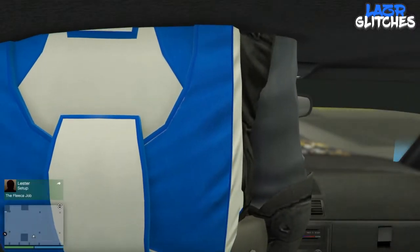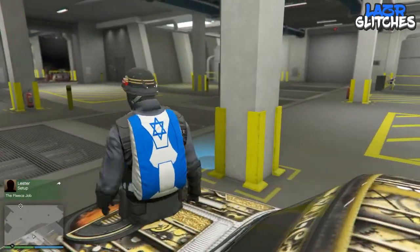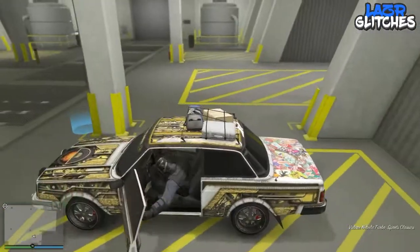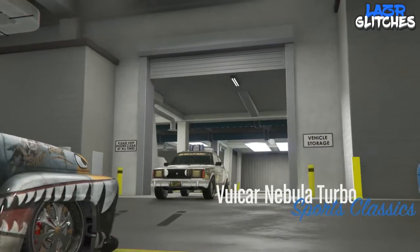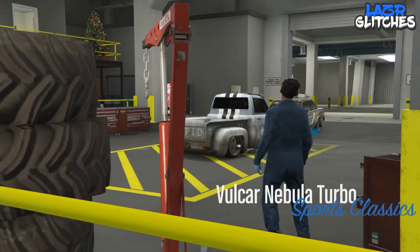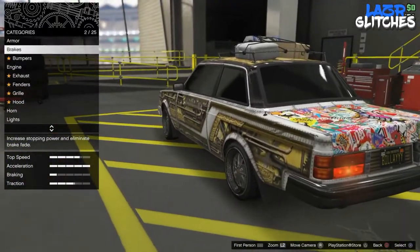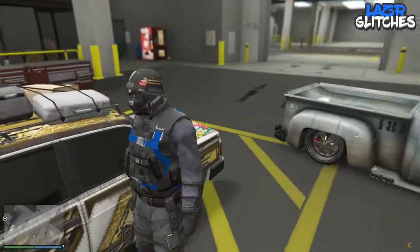As you can see, all of the modifications are on the car — wheels and everything. You can change liveries, do whatever you want. Once you've hit the glitch and the car is outside the mod shop, get into the car, click right on the d-pad to modify the vehicle, and change anything on it to save it — in this case I'm changing the brakes. Once you've changed a part, exit the vehicle.